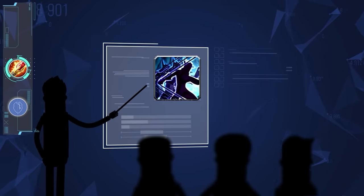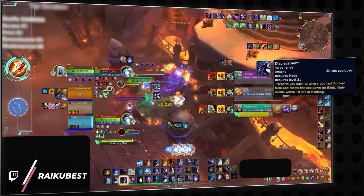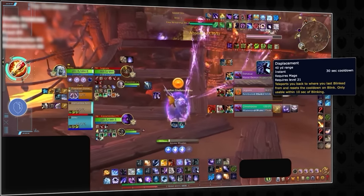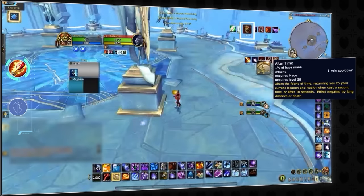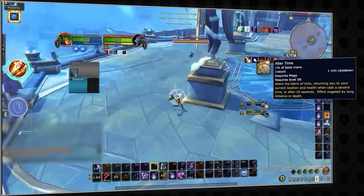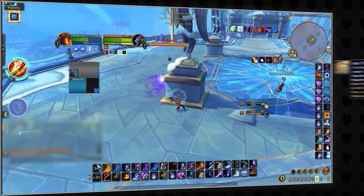Mages are masters of mobility, but you probably aren't using their kit to your full advantage. Pro mages use their displacement in a unique way — by blinking before they jump off a two-platform map, they can easily displace back up and bait melees to follow them, which is a lot less obvious than baiting with alter time. Speaking of alter time, if you use your BM trinket before alter time and then cancel your BM before you alter back, you'll actually end up being healed by your battlemaster trinket, which is incredibly powerful in shuffles as it does not get affected by dampening.